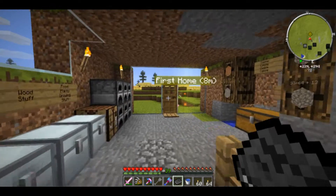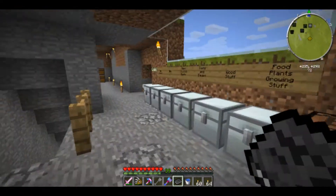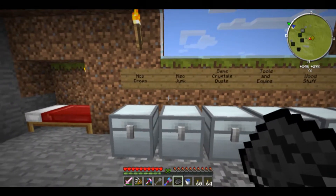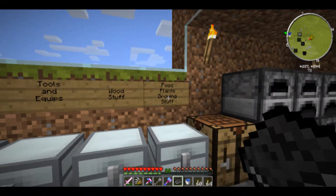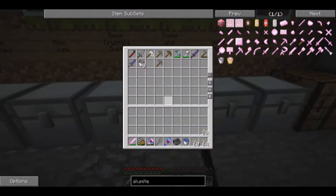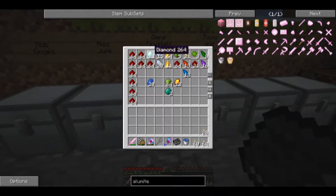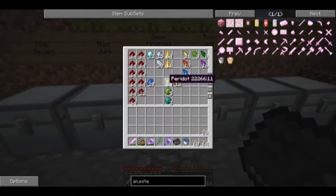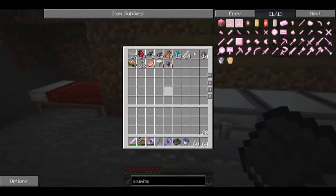I made some cool windows. When I walk around and there's a creeper standing there, I think he's going to walk right at me, and then I remember it's glass and it'll be okay. I also upgraded the storage and gave it some various signs showing what's what — plants, growing stuff, wood stuff, tools, equipment, gems and crystals. I'm up to 12 diamonds, though I can get more. I found something fascinating I'll show you in a minute.